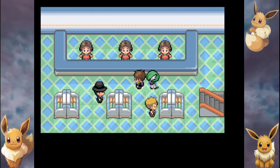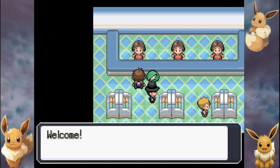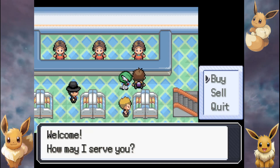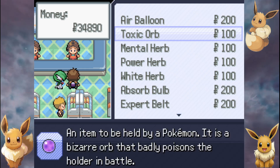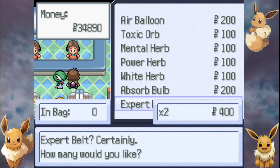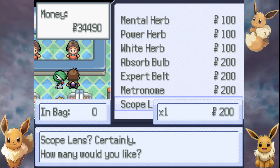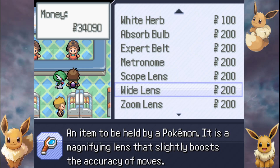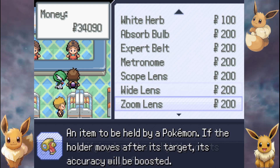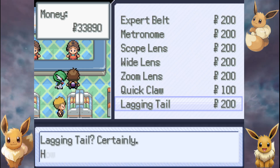We need to go here. I don't know my directions - I was looking at the room differently and thought that was the right one. We'll buy two expert belts, one toxic orb for a Pokemon later on. Metronome, scope lens - we'll get two of these. Quick claw - we'll get two of these, and when we get a Pokemon with Sturdy we'll definitely abuse that a lot. Amulet coin - I think we only need one. Rocky helmet - we'll get two.